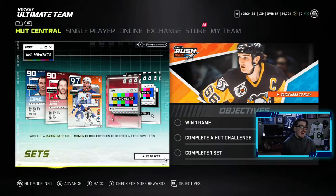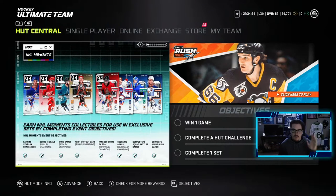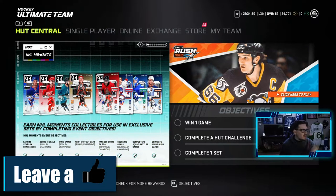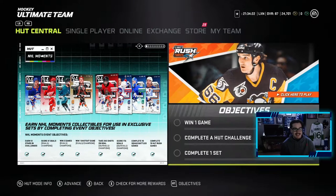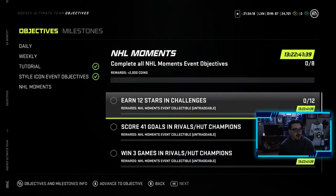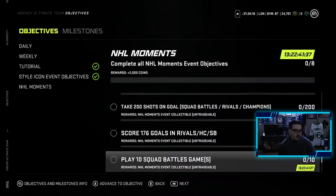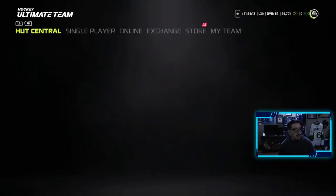I got to hand it to EA, last week's event — or two weeks ago — was unbelievable. It was a great event, huge W. I think this is another W event. It's called the NHL Moments. You earn NHL moment collectibles for use in exclusive sets by completing event objectives. Like the last event, you don't get a free 94 overall player this time, but you get the collectibles — as you can see here. I don't know if it's really worth the grind unless you want to make the players that are here.